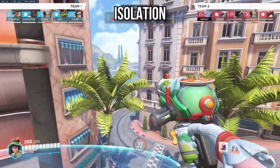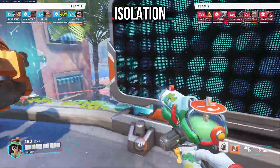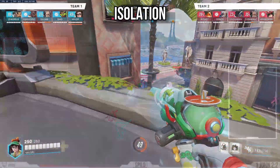Moving on to the second and broadest principle: isolation. This means splitting or cutting off line of sight between one target and another. It could be between a tank and their supports, a DPS and their supports, or a DPS and their tank. Like right here, an instant vertical wall is the right call.